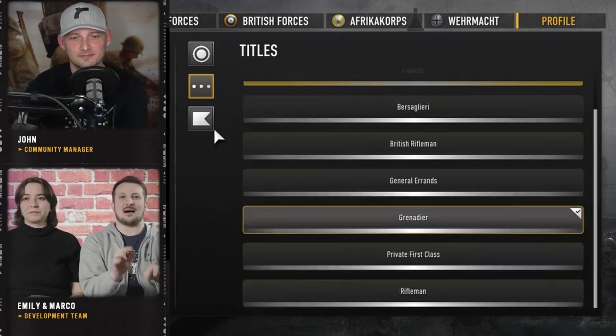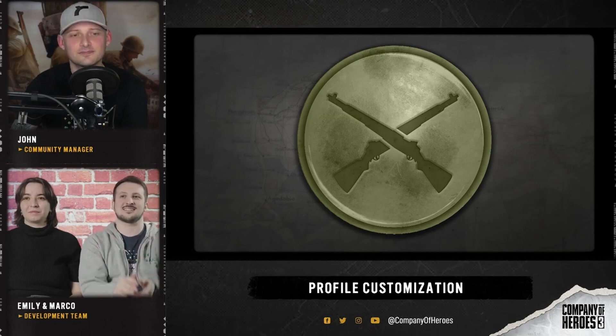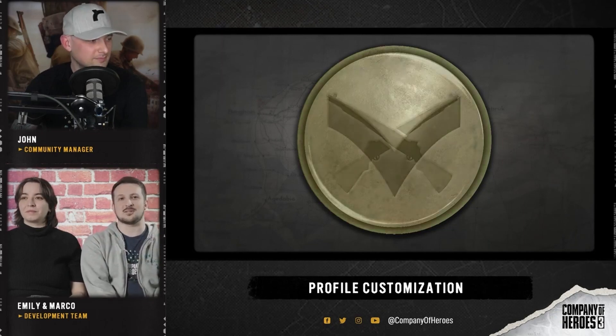We'll have pretty much one title for each faction. The banners will be one for Allies and one for Axis, and the badges will be pretty much one for each faction.